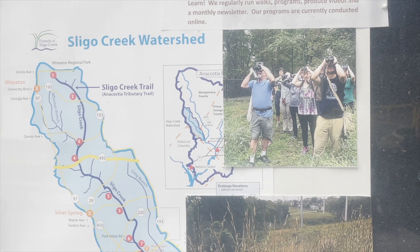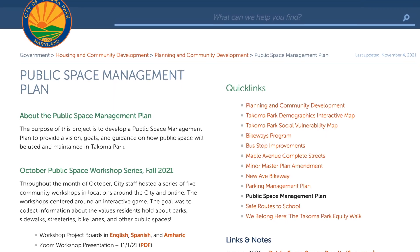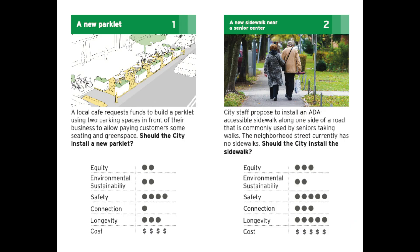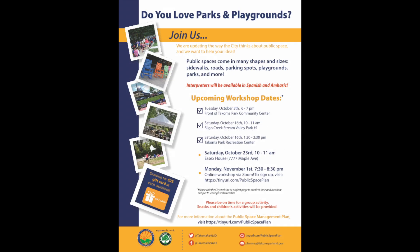We have all the information on our website — if you go to the City of Takoma Park website and type into the search bar 'public space management plan,' that will give you up-to-date information on when our next workshops are, what we've done so far, what we plan to do, and PDFs of all the materials we use. We've also been sending out information through social media and flyering around town. There are three more workshops coming up later this month in different parts of the city, and we really hope as many people as possible can come.